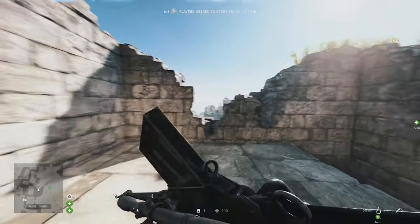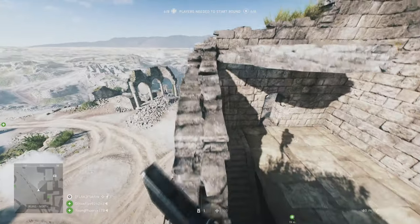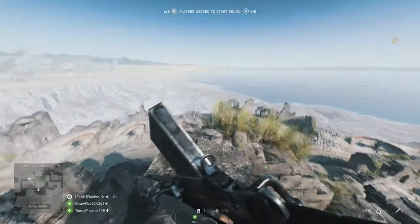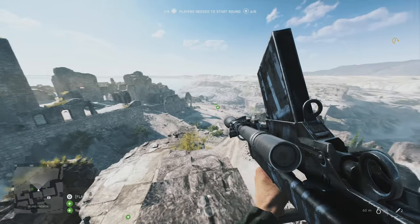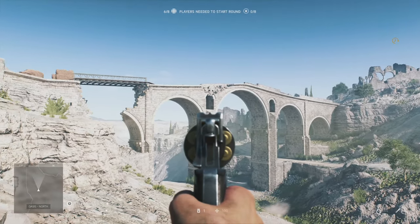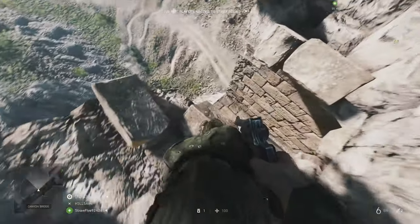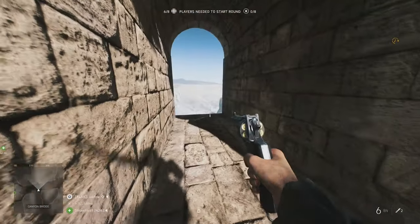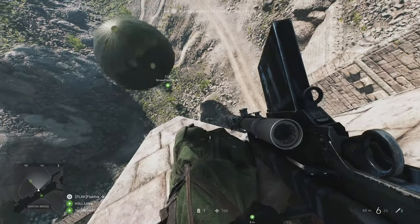So let's start with everyone's favorite map, Amata. There's no shortage of places you can squirrel away a Spawn Beacon here, however there are a few locations that do stand out. Personally, I enjoy placing a beacon in the small bridge arches. They're just high enough to deploy a parachute if you jump, and they give you the option to attack either D or E from the front or the sides.